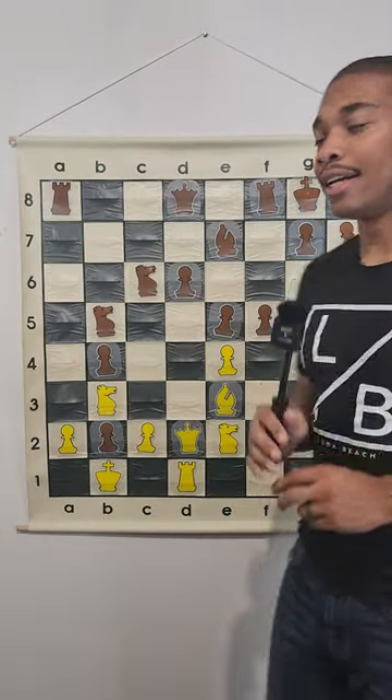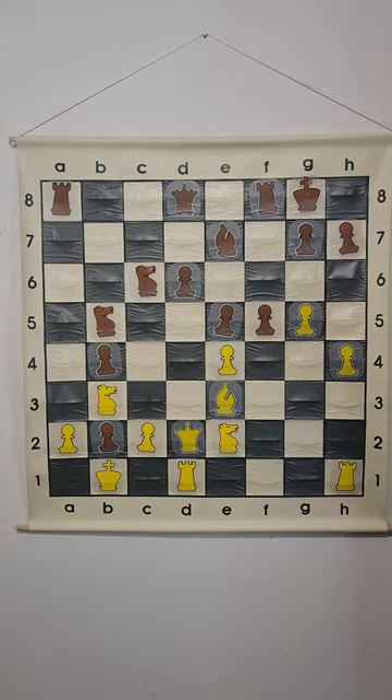What is the best move in this position? I want you to find it in like five seconds — go. This is for the white pieces.